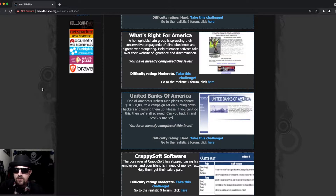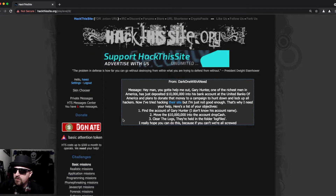Today we're looking at Realistic Mission Number Eight: United Banks of America. One of America's richest men plans to donate 10 million to a campaign set on hunting down hackers and locking them up. Can you hack in and move the money? Upon navigating to the page we receive a message from 'dark one with a need': Gary Hunter, one of the richest men in America, has deposited 10 million dollars into his United Banks of America account and plans to donate it to a campaign to hunt down all hackers.